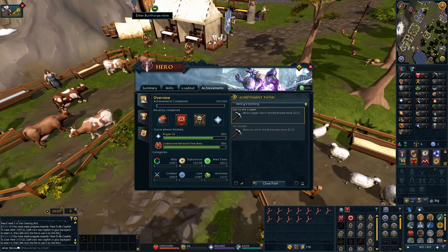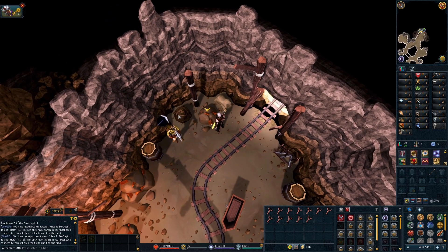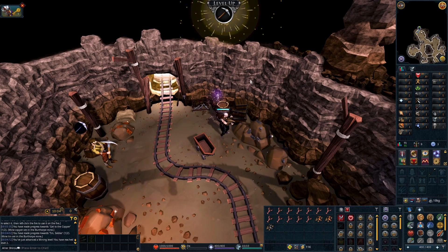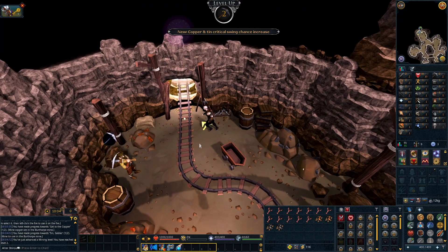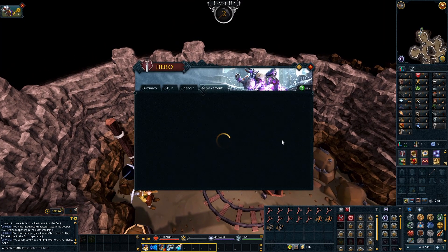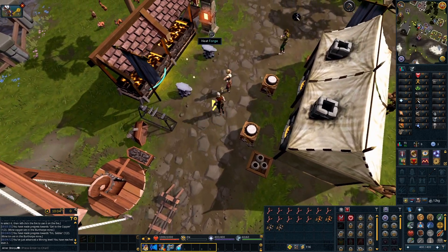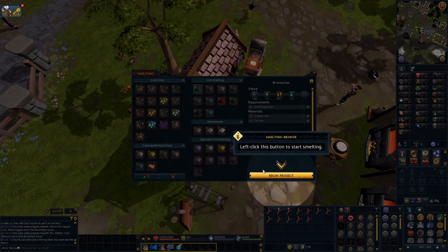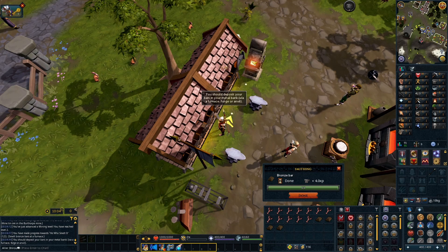We're gonna get some mining done here. Mining is really good now compared to before where you had to click every time - you don't have to worry about it. It's teaching you how to actually store some metals and stuff like that. Before this didn't exist, but now it does. It's really nice - it's a good quality of life, especially for new players.